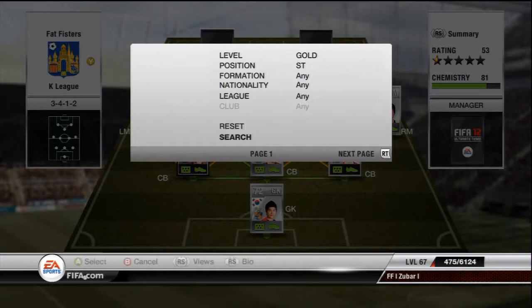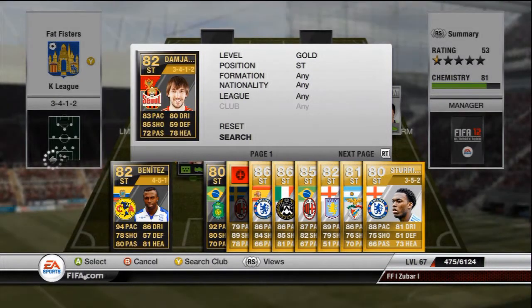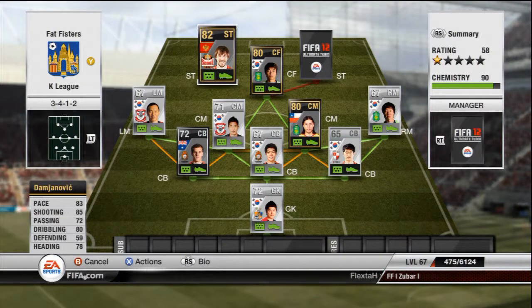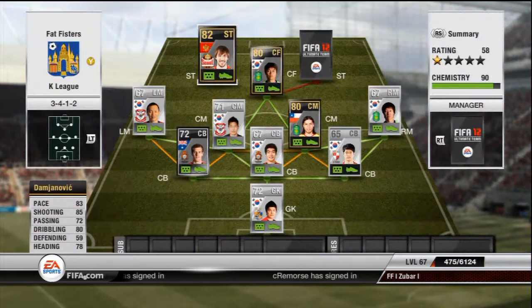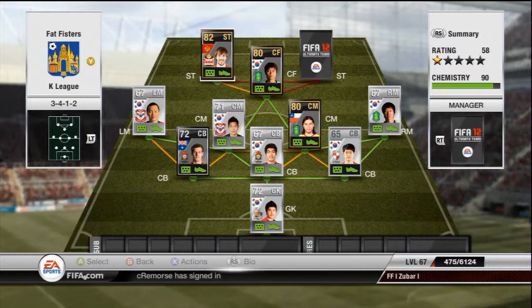First striker we have is Dermandjanovic — I think that's how you pronounce it. 83 pace, 85 shooting, 80 dribbling, 72 passing, 78 heading — quite good stats all round, not brilliant but not too bad. Paid 18k. He's got a great finesse shot and a good shot overall — obviously not the paciest, but he'll score you goals in the air and on the ground.